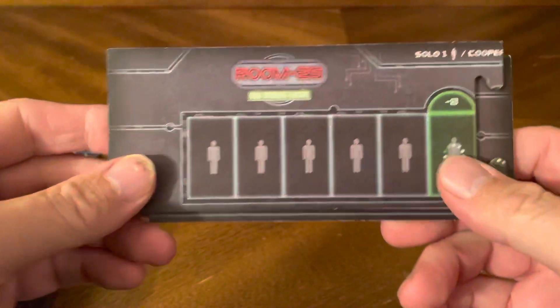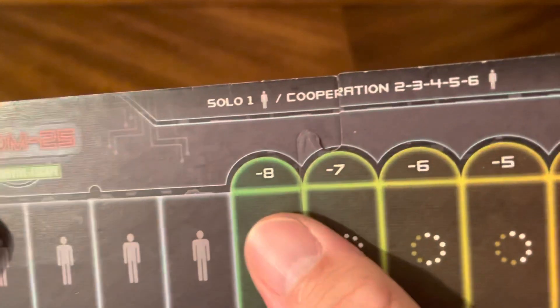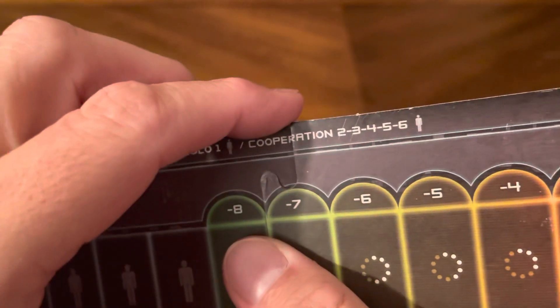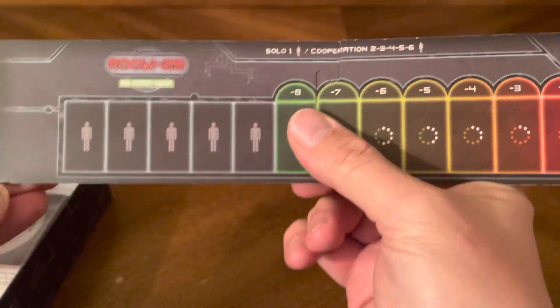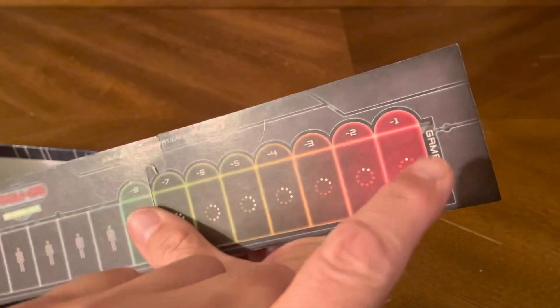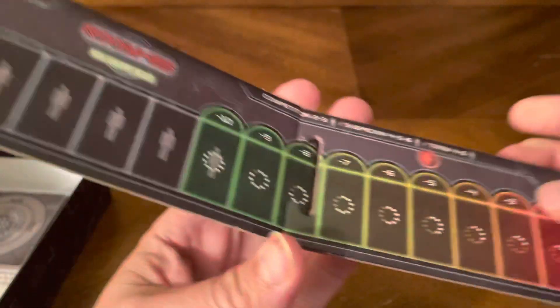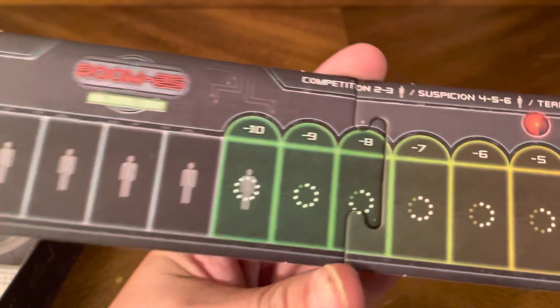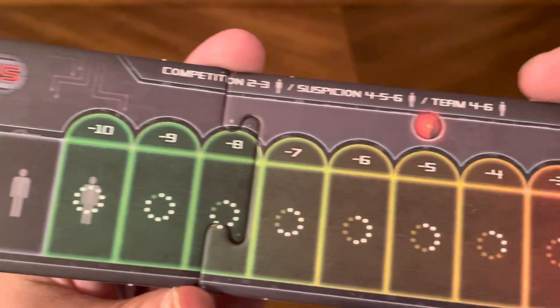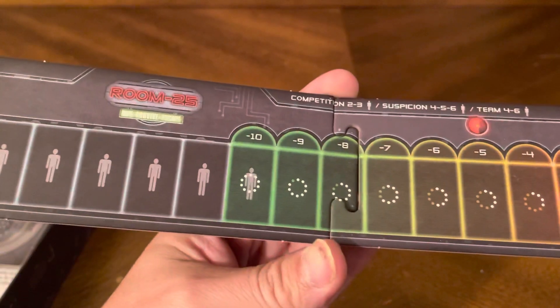First off, you got your time tracker. It goes together like this — for solo, cooperative, up to 6 players. There it is. Start here, game ends over there. It's a timed event. Over here is competitive, suspicion, and the turn track.